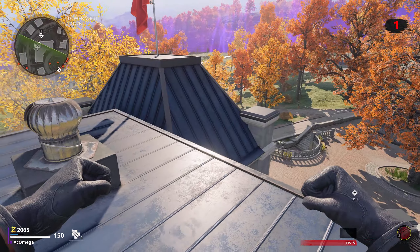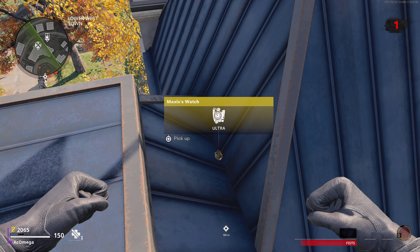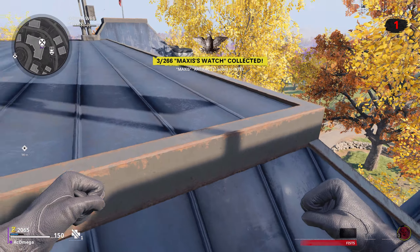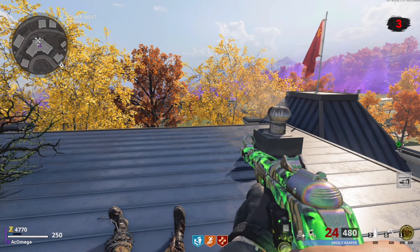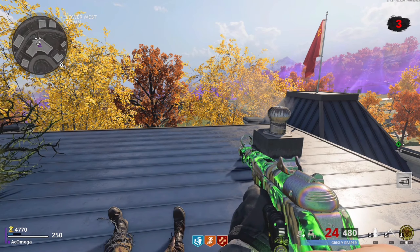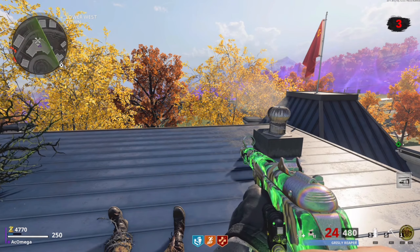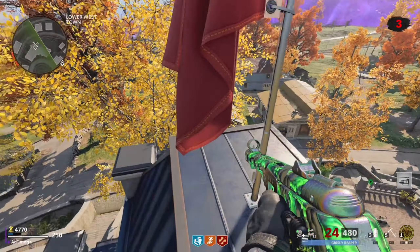Let's stay in Duga and take a look at this gigantic radio transmission structure. Would you hide a piece of Intel somewhere on this thing? Well, if you answered yes, then good job — you might want to start working for Treyarch, because that is exactly what they did. Every layer or floor of this structure looks the exact same, but if you happen to stumble across the right corner of this thing, you are able to come across the broken essence capsule. Who else always wanted to have one of those?